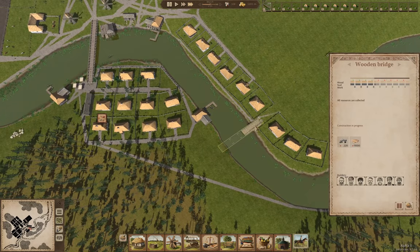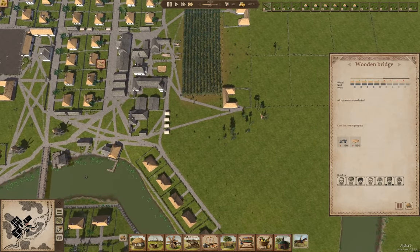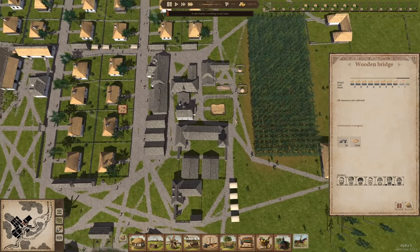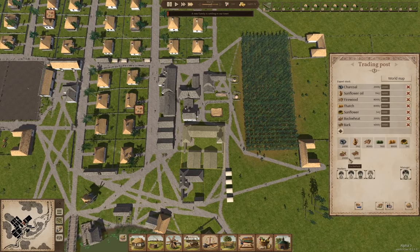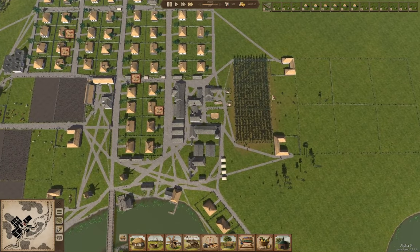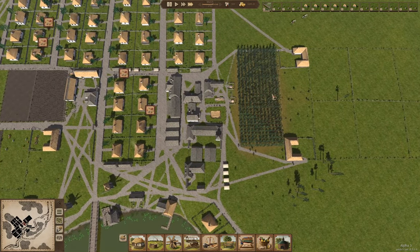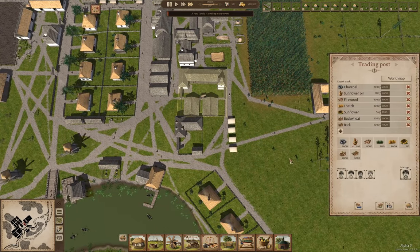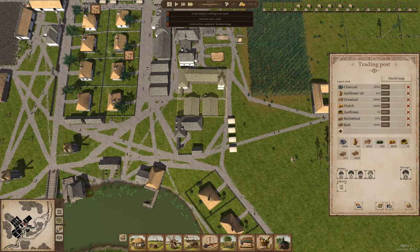We're building the bridge over here, so that'll be good. Here's our sales coming in — the export wagons. We should see some improvement in the finances from doing that, maybe not as much as I would like. We've got a new family coming in.